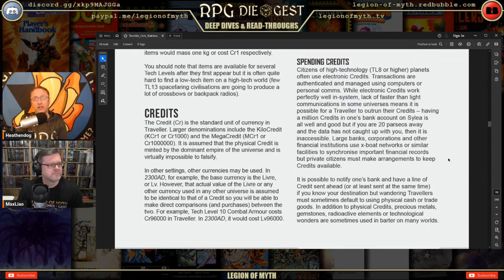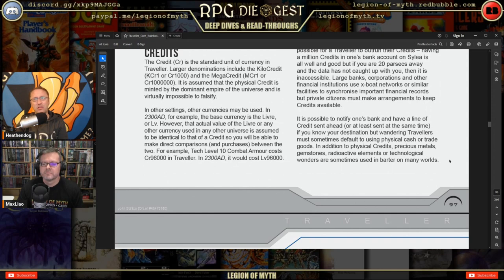While electronic credits work perfectly well in-system, lack of faster-than-light communications means a traveler can outrun their credits. Having a million credits in a bank account on Saleia is great, but if you are 20 parsecs away and the data hasn't caught up, it's inaccessible. Large banks use the X-boat networks to synchronize financial records, but private citizens must keep credits available or notify their bank ahead of time.